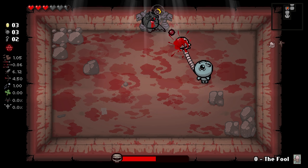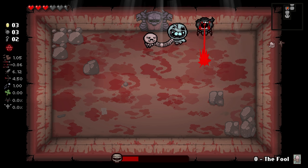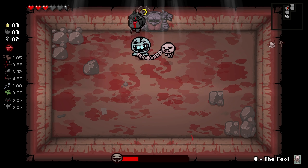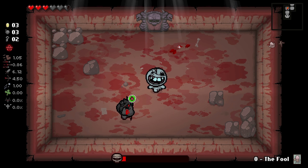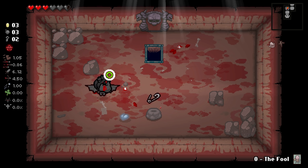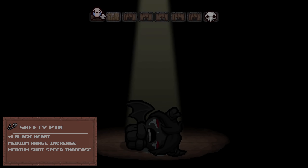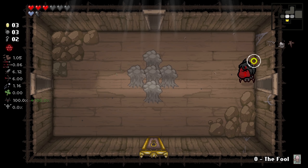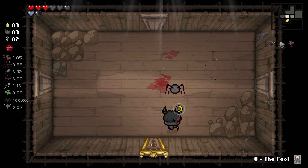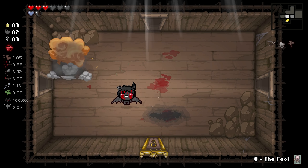Here I'm going to try and take out the little one first. I misjudged my shards there. Beautiful. And then we get Safety Pin, which is a range upgrade, which as Azazel is really important. Range on Azazel is really good - much better than on other characters. But it's not damage. However, you already start with great damage to begin with. Also, Tinted Rock right there, which is nice - one bomb for two bombs and a key.